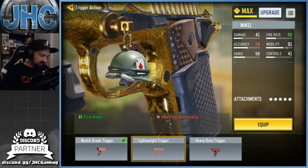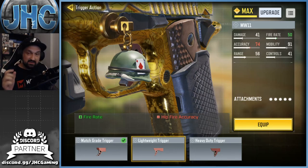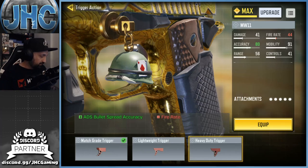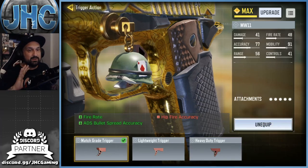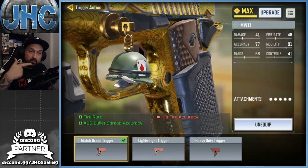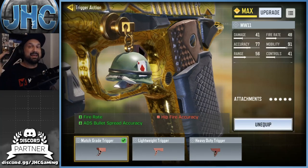At the bottom is trigger action, which is where you get your fire rate. You can go up to 50 fire rate but you'll sacrifice a bit of accuracy — 48 and 50 are similar, but you'll drop down to 44 with the others. Once you get used to the higher fire rate you cannot play without it, it's really strong. The match great trigger gives you both fire rate and extra bullet spread accuracy — that's two extra stats to help your headshots in one option, making it probably the most important attachment for this build.